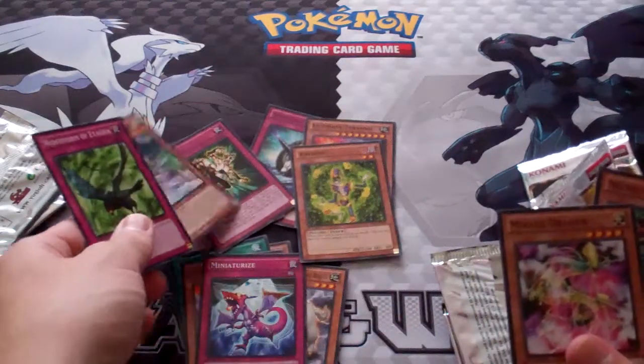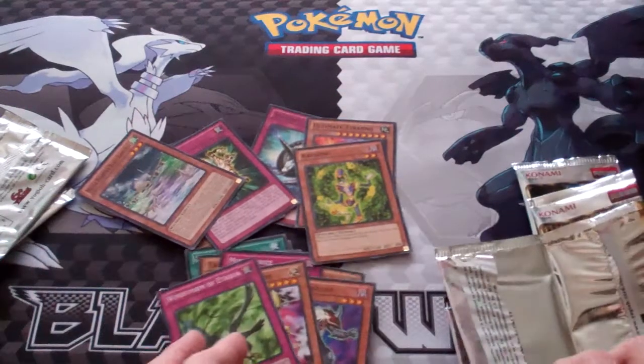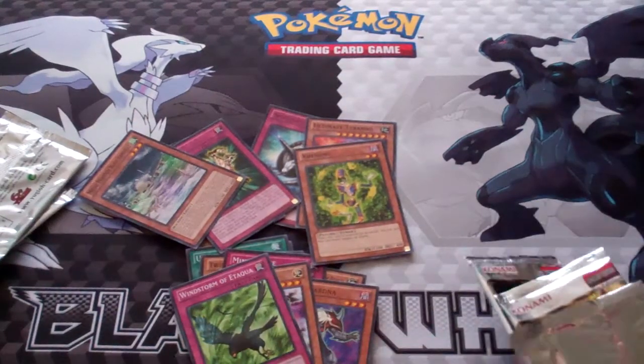Tetherwolf and Crabons. Necrogardener. Windstormer and Tocowulf. First I've seen those two cards.